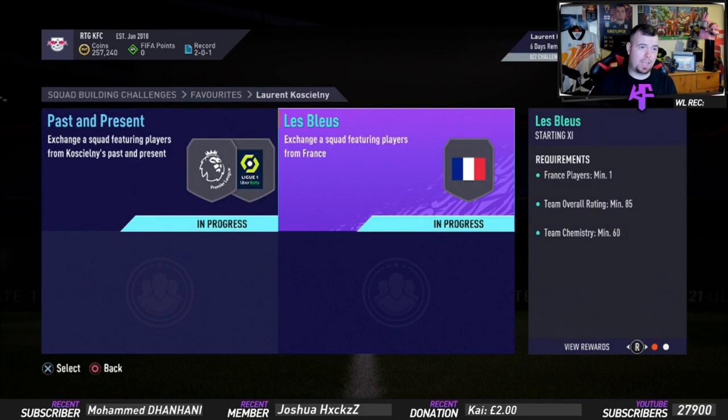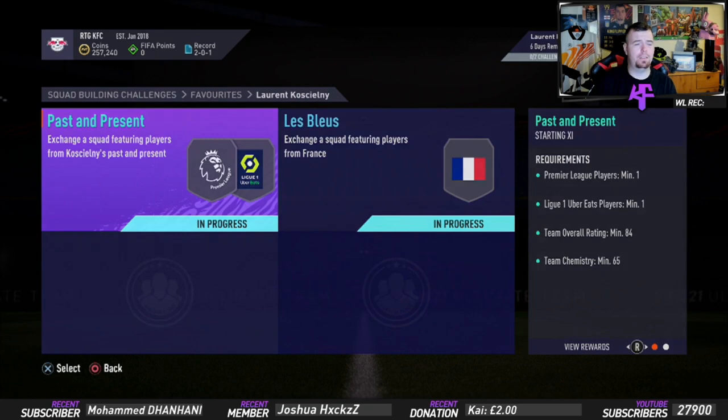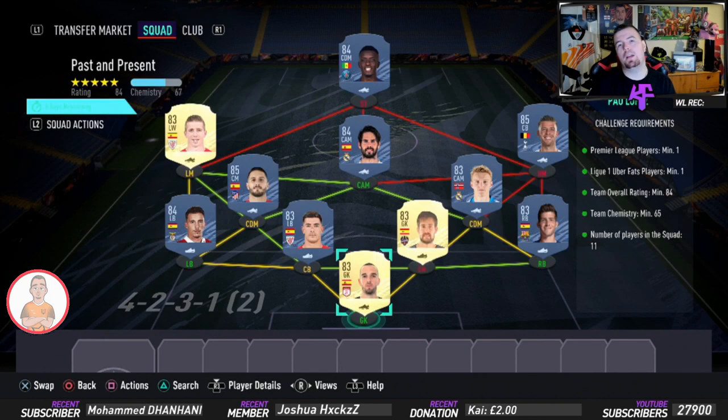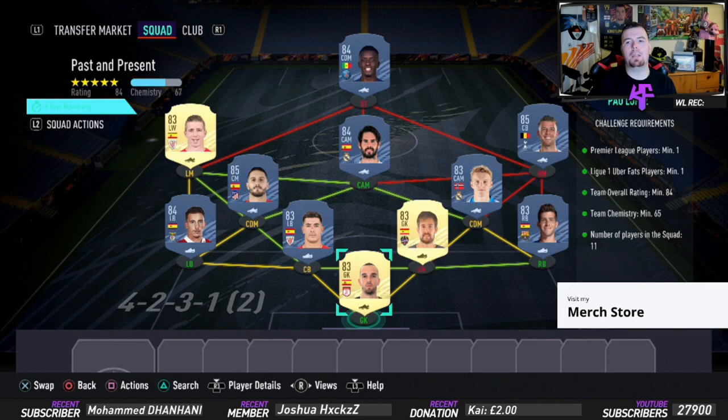We've got two SPCs — past and present — and all as La Bleu. Just to let you know, these are Futbin buy-now prices at the time of doing this SBC. Bids and snipes will of course always be cheaper, and don't forget prices do fluctuate.